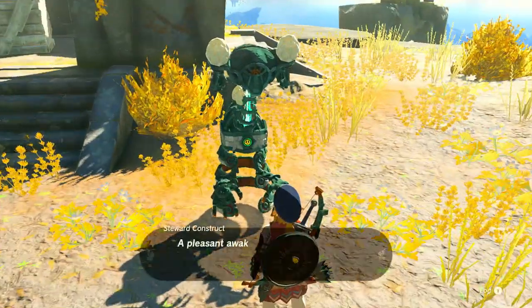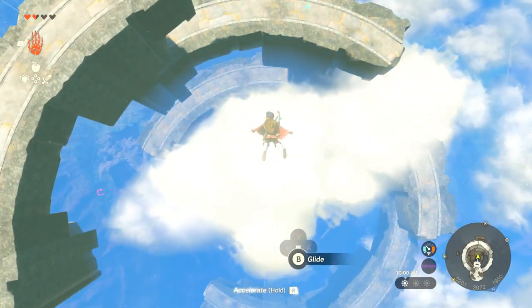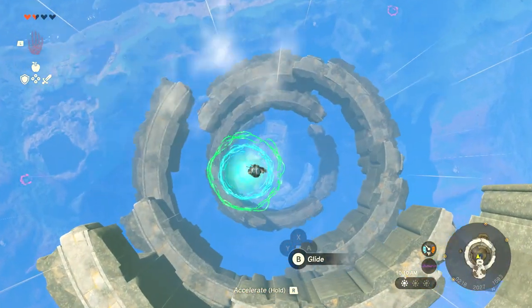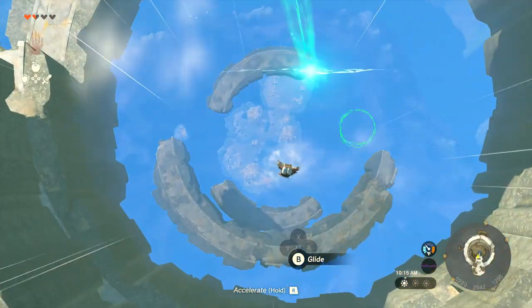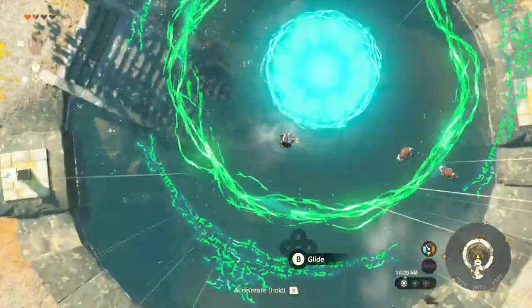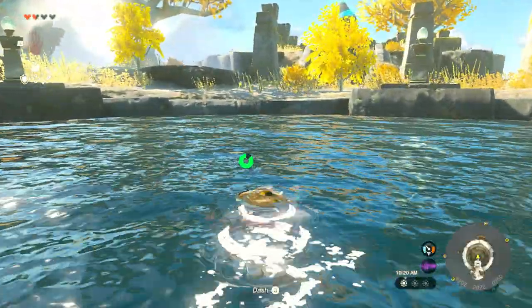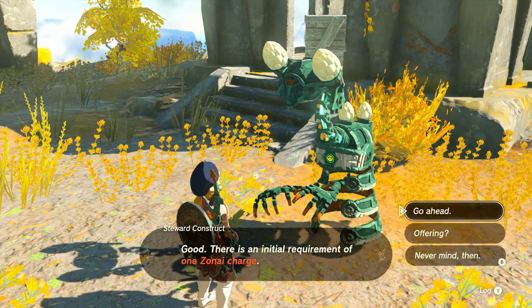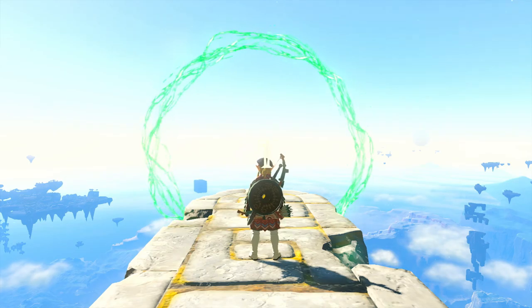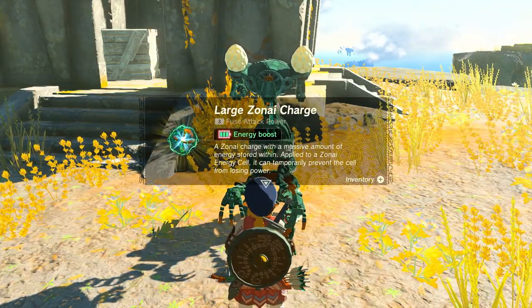Once you get down to the island, talk to the robot — he'll teleport you back up after you give him the Zone I Charge, and you'll fly down through all the rings. The only tricky part is there are clouds, so sometimes you can't clearly see where the next ring is. But as you can see, I was still able to do it pretty easily. After the practice run he'll say you have 35 seconds, teleport you back up, and then it's go time. You get the Glide Pants.